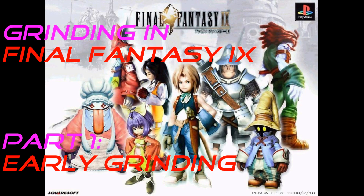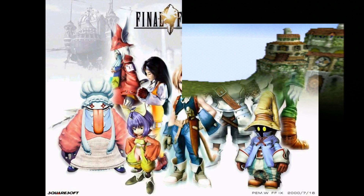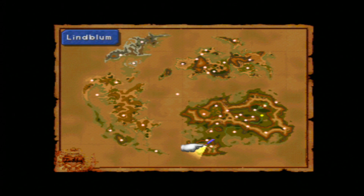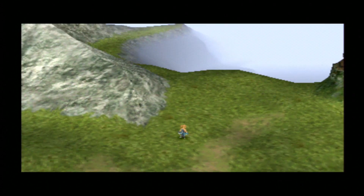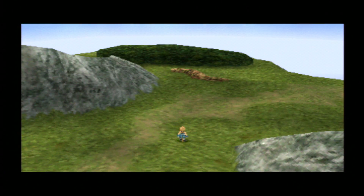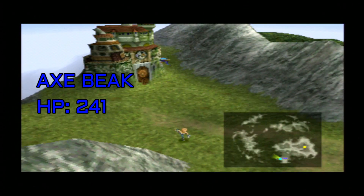In order to do that we need to get Limit Glove for Quina. The enemy that is going to give it to us is found between Lindblom and Pinnacle Rocks. The enemy is called Axe Beak and he has 241 HP.